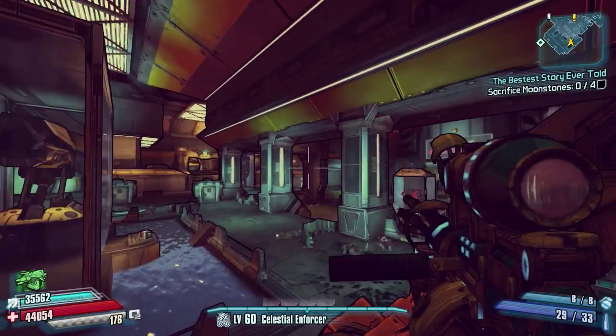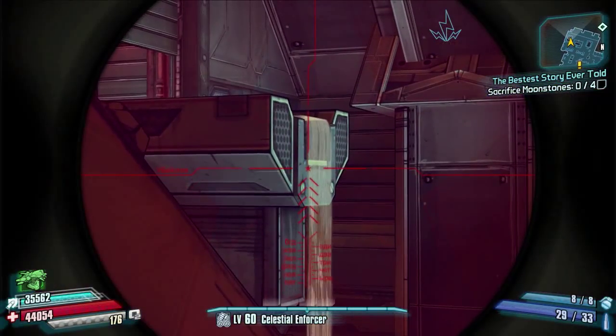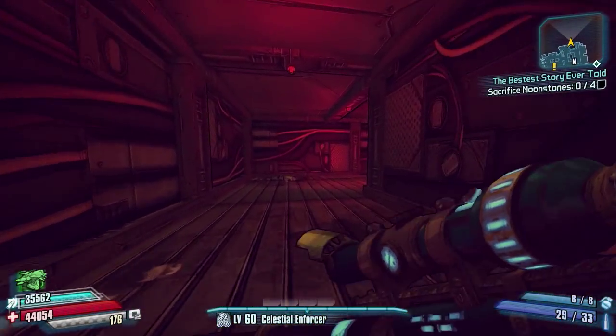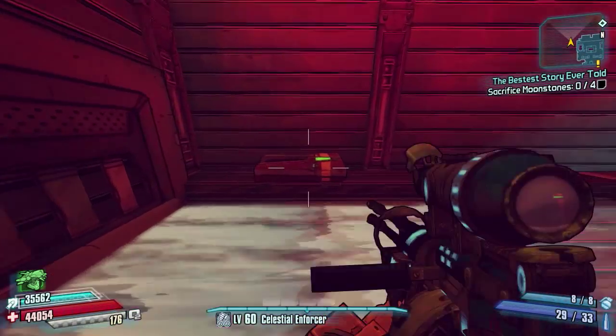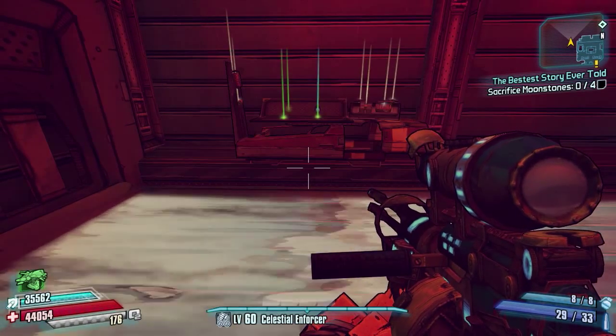Next we're heading towards the Eaves of Helios entrance on the right-hand side of the map. Again, there's a little side mission where you've got to open this up and jump off the waterfall — that's another badass rank challenge. In this room there is a red chest sat just here, right on top of the water.